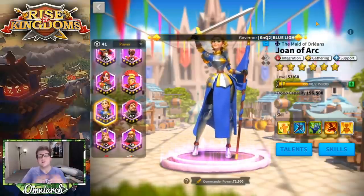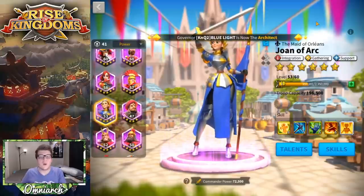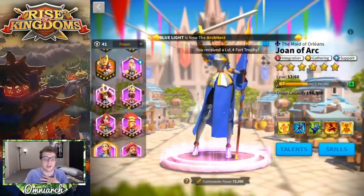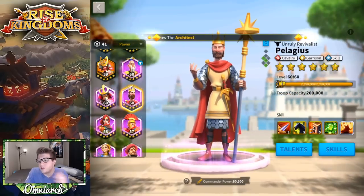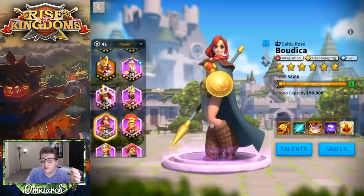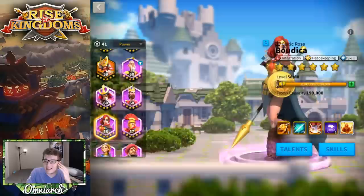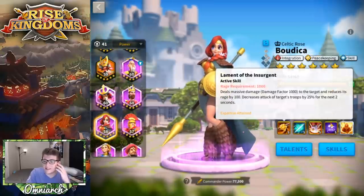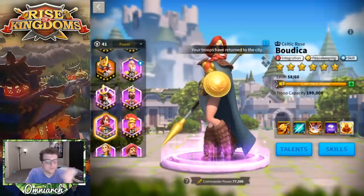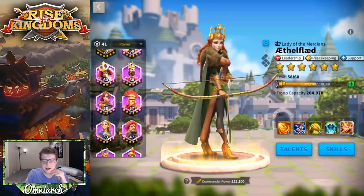That's all I really have for Joan of Arc. Hopefully this cleared up some things — a lot of players know she's good and great for support but don't know exactly why, so I wanted to break down that first skill and explain different pairings. It's also worth noting you could pair her secondary to Pelagius or Boudica in the early game — both regenerate rage, Pelagius has healing, and Boudica regenerates 50 rage every time she uses a skill. Those are decent early-game options as well.